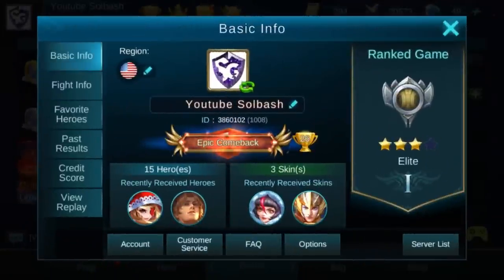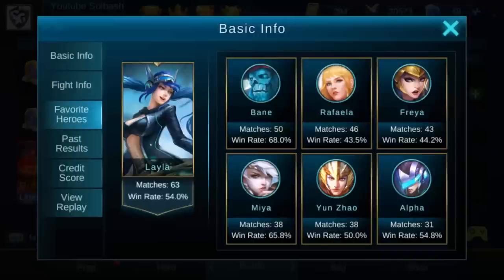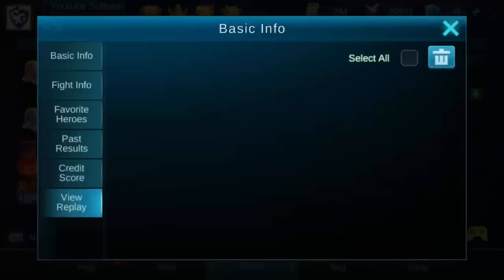You have fight info which basically tells you an overview of how many matches you've done, your win rates, and etc. You also have different details you can get into as well. For favorite heroes, it tells you your win rates and certain matches that you've done with certain heroes, your past results, your credit score, and you can view replays if you save them. I will show you how to do that in a later video.